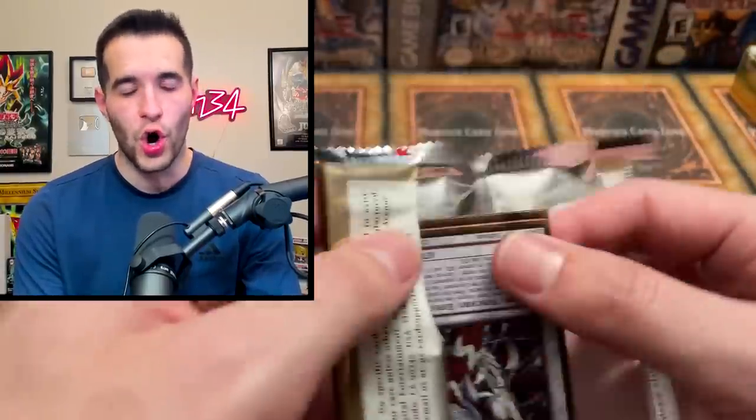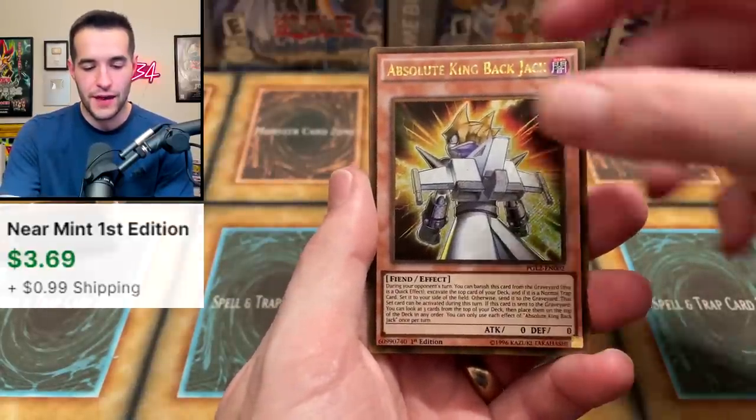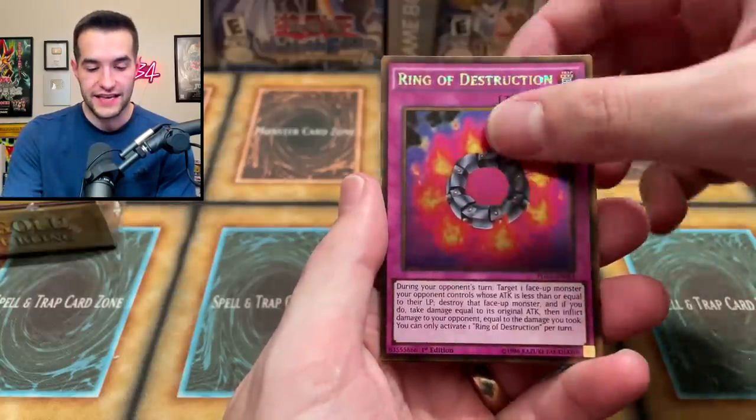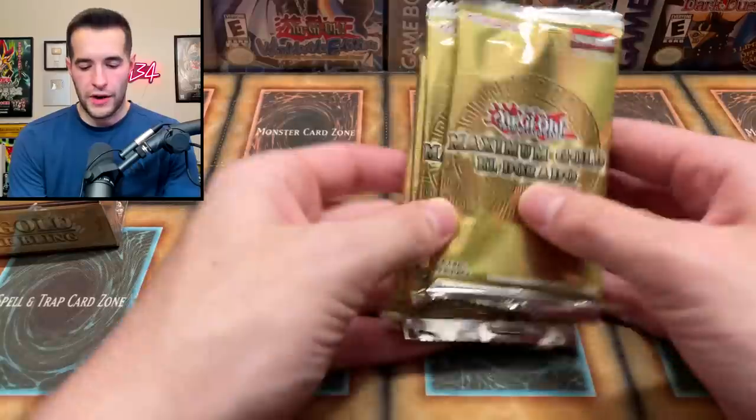Last pack — someone is revving their truck up for old school gold, somebody outside is hyped! They said old school gold for the win, baby. Absolute King, the Gorz — oh, that's sick, that's a nice version. Ring of Destruction — also amazing — and Mathematician. Honestly, that seemed like a pretty decent pack going into the very last mini box of both sides.